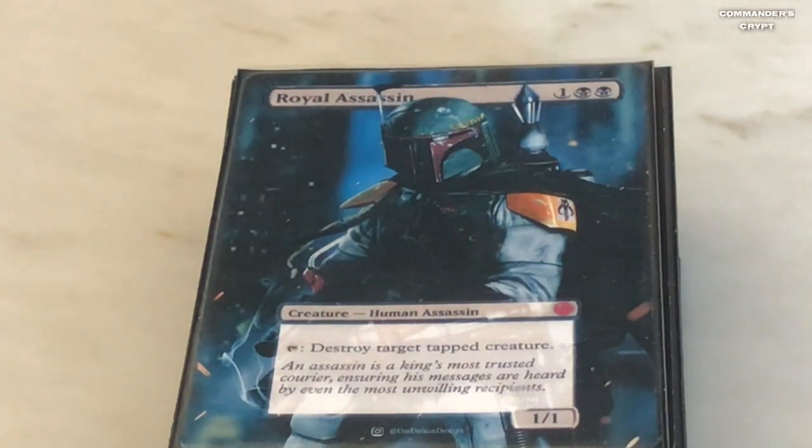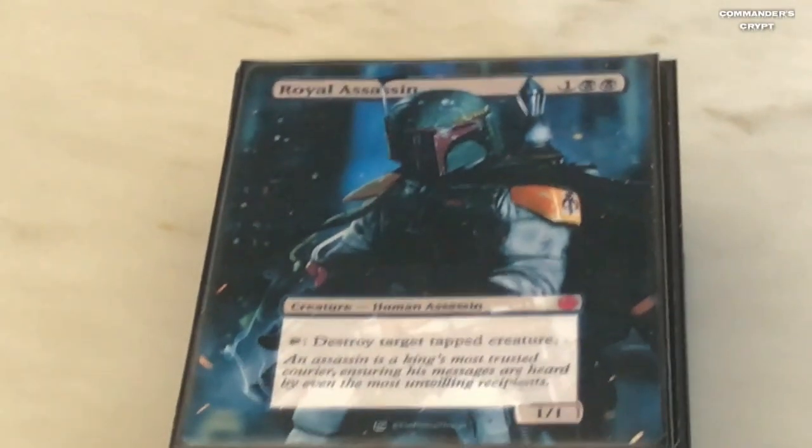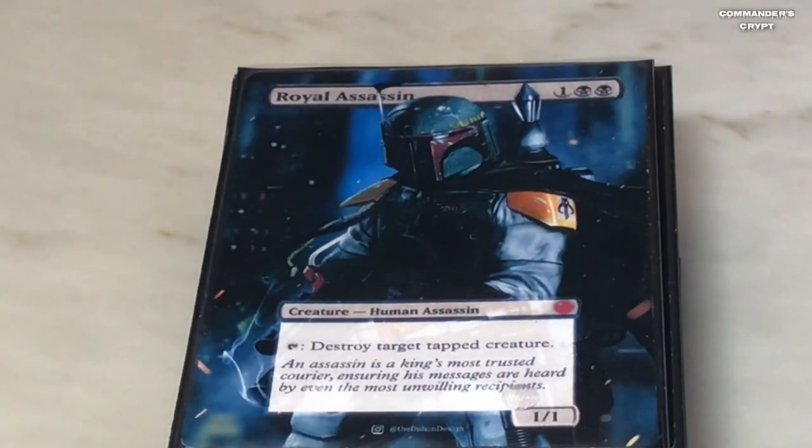Royal Assassin is in here because with black, white, and red we've got all kinds of creature removal. The plan with this deck is to make such an oppressive situation for all other creatures that opponents simply can't keep creatures out. Royal Assassin: tap him, destroy target tapped creature. Once he's out, people don't want to play their creatures. I've got all kinds of removal spells to take out everybody else's commanders and creatures and keep wiping the board.